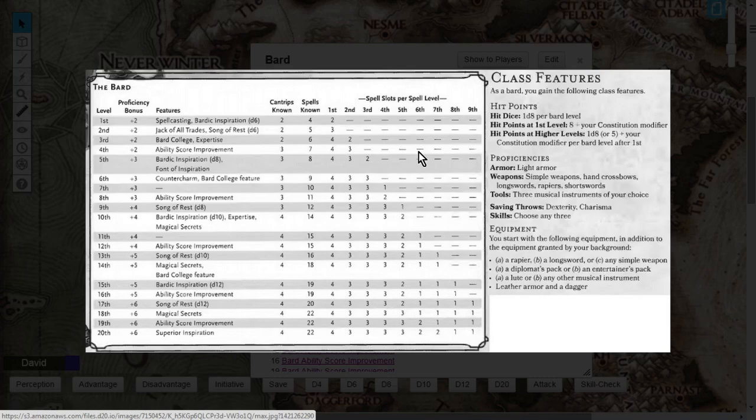Don't forget you'll also add your Constitution modifier to the d8. For proficiencies, the Bard is crazy well-equipped. Your saving throws are Dexterity and Charisma, with a proficiency bonus starting at +2 and ending at +6. For armor you're proficient in light armor. For weapons you can use simple weapons, hand crossbows, longswords, rapiers, and shortswords. For tools, you choose 3 musical instruments of your choice.